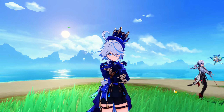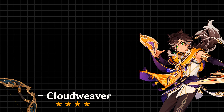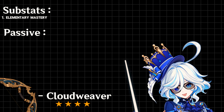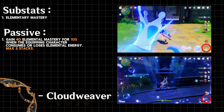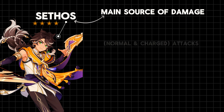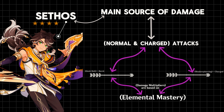Before going into the specifics of his signature weapon's materials, let's see why this weapon is his signature and what it does. This weapon is called Cloud Weaver and it's a four-star, like Sethos. The substat gives elemental mastery, and the passive also gives elemental mastery when the equipping character gains or loses energy. This is why it's his signature — Sethos's main damage comes from his charged attacks, which have two types of arrow, and their damage scales off elemental mastery.